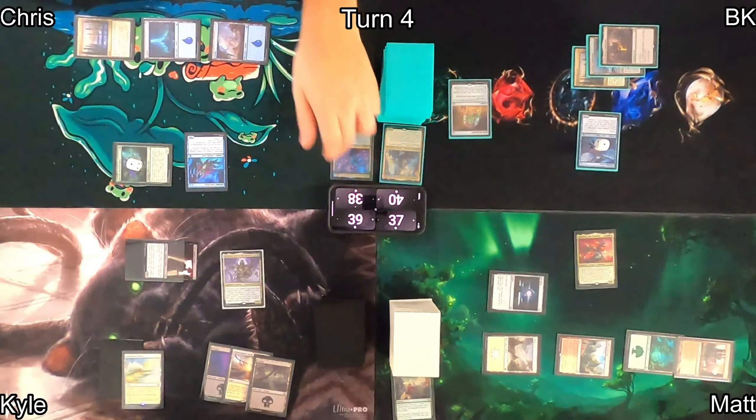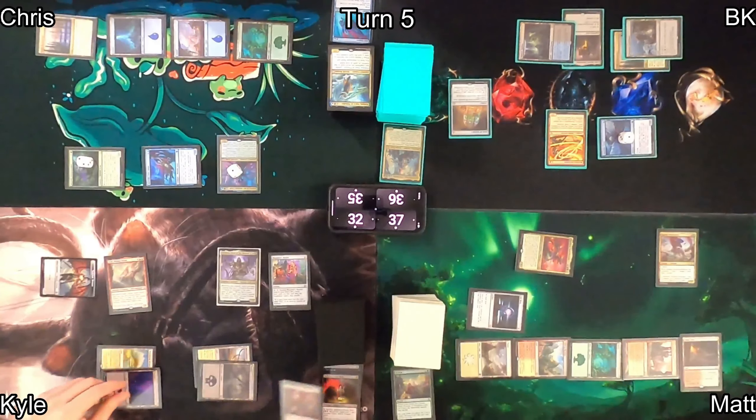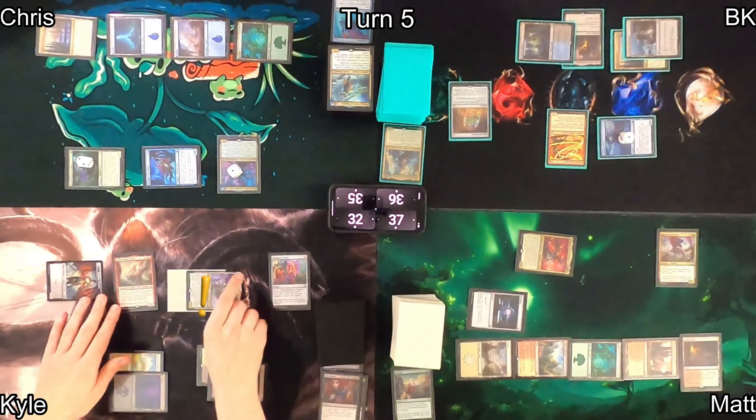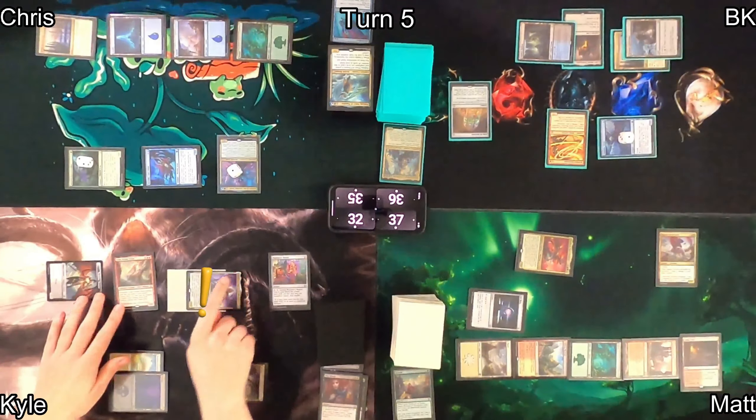Kyle plays New Blood. Kyle and Chris work out a deal: Kyle takes control of Matt's Atali so long as Chris deals with Matt's commander. Kyle moves into combat, swinging his commander at me — on the attack it triggers, targeting itself. I block with Fireweaver and they trade. In main phase two, Kyle plays Bojuka Bog targeting Chris's graveyard, exiling everything.